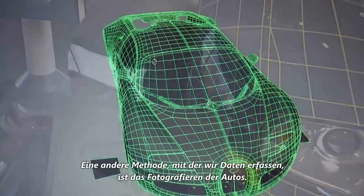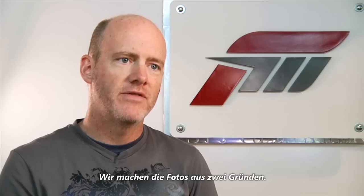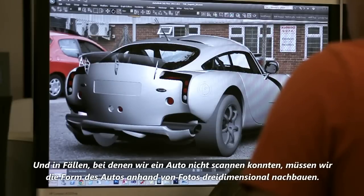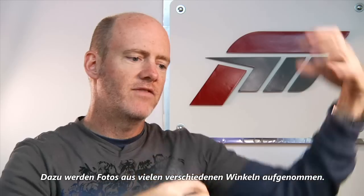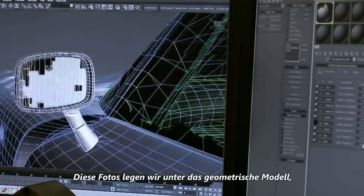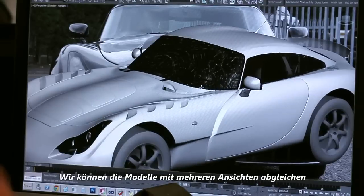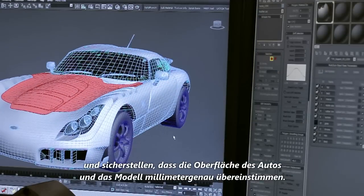Some of the other ways that we capture data for cars is to take photographs. We shoot photographs for two different reasons: one is for texture source, and we also have to rebuild the shape. In cases where we couldn't scan the car, we have to recreate the 3D shape out of photos. So you take photos from a lot of different angles, and then we lay those photos in behind the geometry as we're building them, so we actually match the geometry to the photo in the viewport, and we can match them to multiple views and know that the shape is sub-centimeter accurate on the surface of the car.